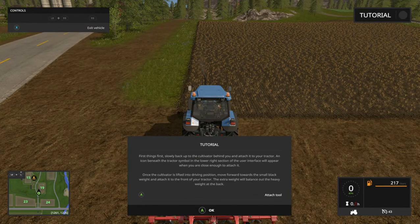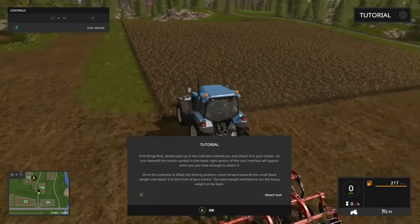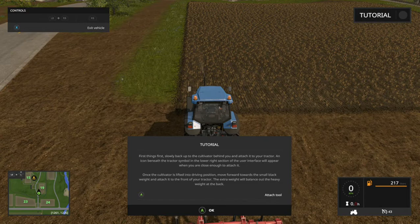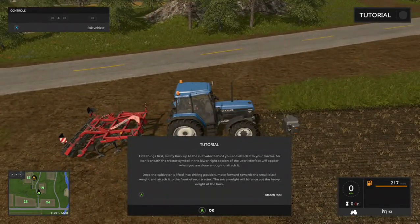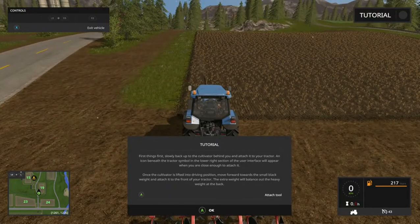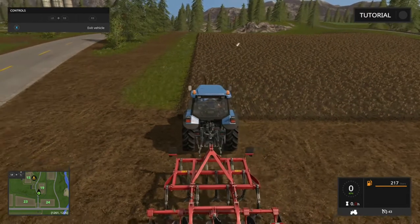This red-looking machinery is the cultivator — it basically allows you to cultivate your land. An icon beneath the tractor symbol in the lower right section of the UI will appear when you're close enough to attach it. You have 270 liters left — that's awesome, enough to cultivate my whole land. Once the cultivator is lifted into driving position, move forward towards the small black weight and attach it to the front of your tractor. The extra weight will balance out the heavy weight at the back.